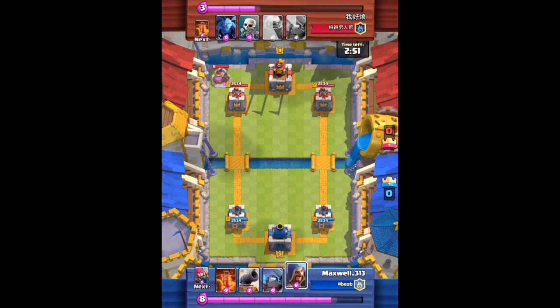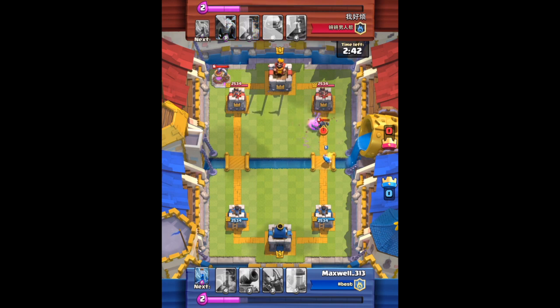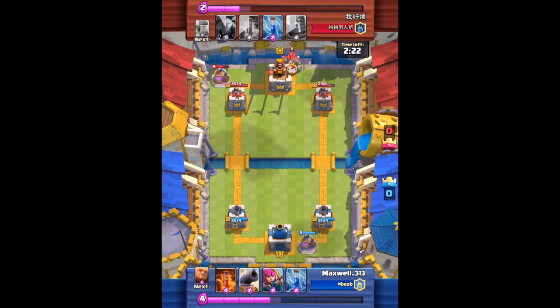The next deck we're facing looks like a golem deck with a Mini Pekka in it. Since he played an early Elixir Collector, I'm just going in for a push right here with Mini Pekka and Wizard — always a nice combination for a pretty quick push. You can almost always get some damage down especially if your opponent is a little low on Elixir. He actually countered it pretty nicely, only took a couple of wizard shots, but there wasn't really anything else I could do so we kind of had to make that play.